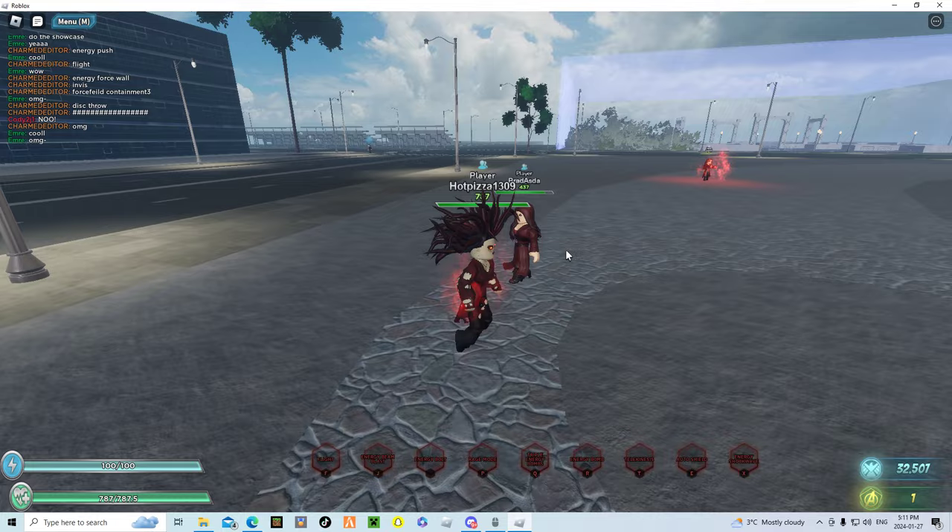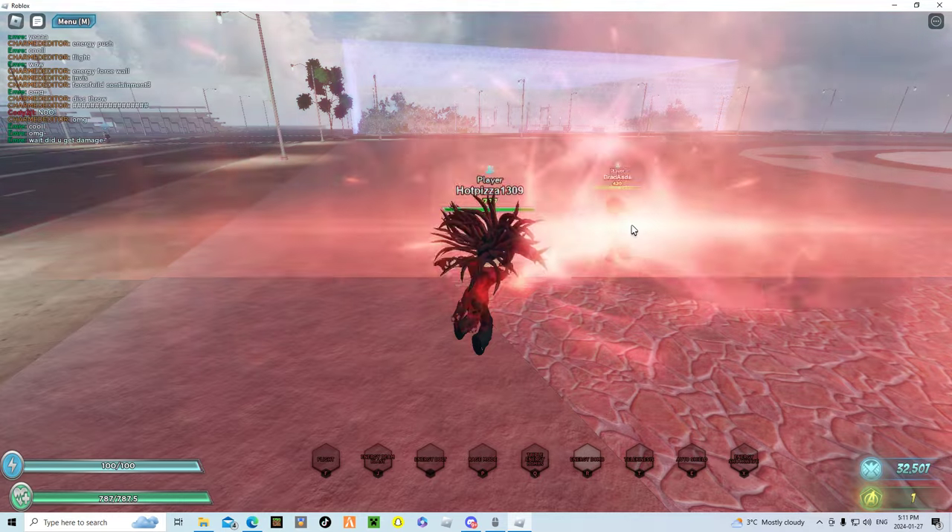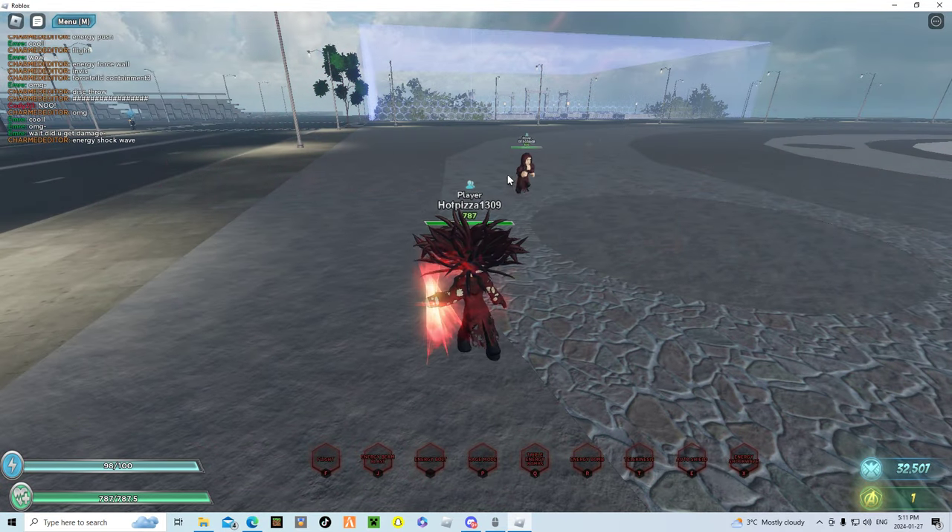The next ability we have is Energy Bomb, which looks like this — and it's spammable.